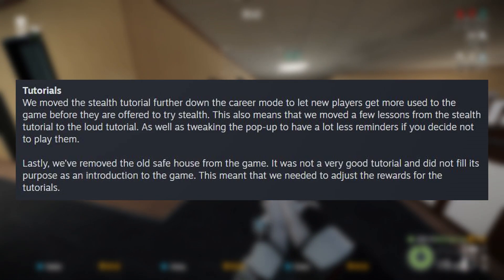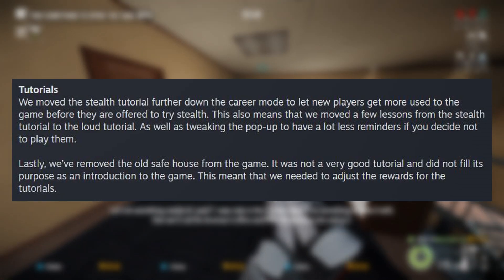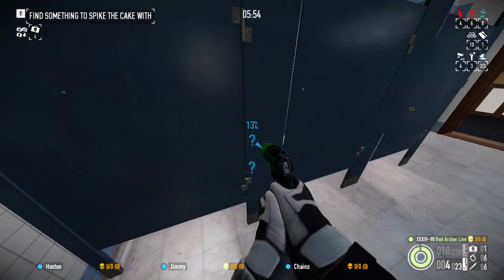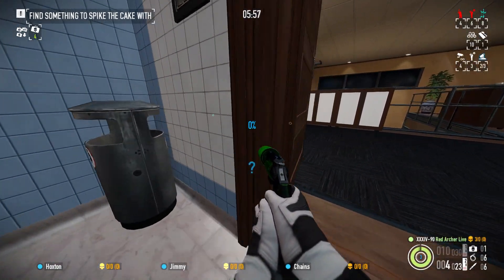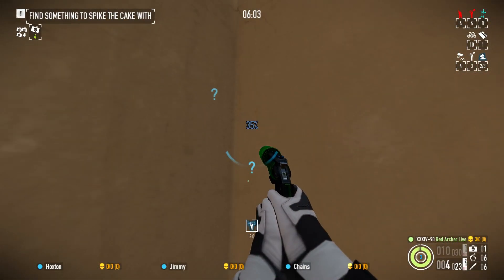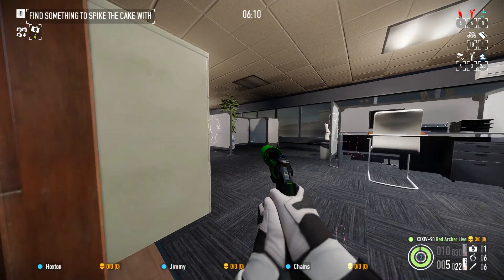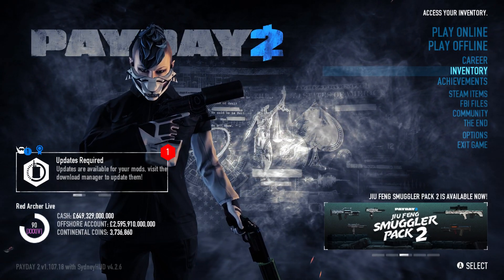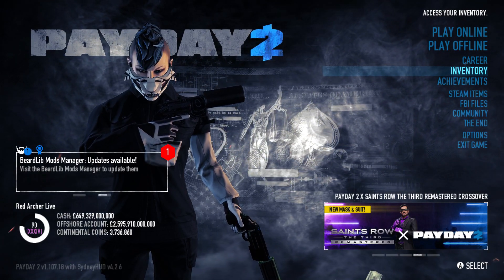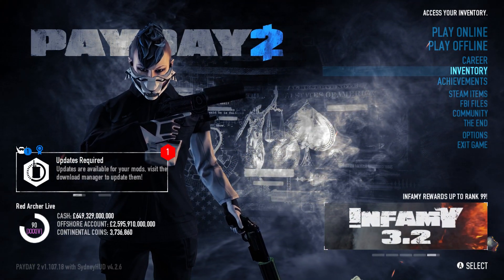Finally, it's time to press F to pay respects to the old Payday 2 safehouse, as it has now been completely and utterly removed from the game. It was not a very good tutorial and did not fill its purpose as an introduction to the game — and to be fair, I can't say they're wrong. What they should really do is make a new safehouse tutorial so you can actually explore it in more detail, maybe try the shooting range as part of a mini mission. But either way, the old safehouse didn't need to be there anymore. I will be honest though: I don't like the font size change in the main menu. It is so jarring that Play Online and Play Offline are bigger than everything else. It might just be needing to get used to it, but seeing it so big on screen after all these years is strangely off-putting.